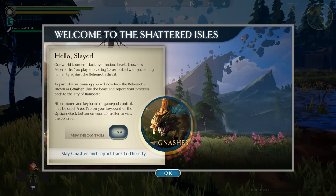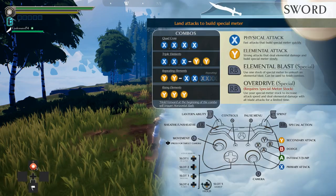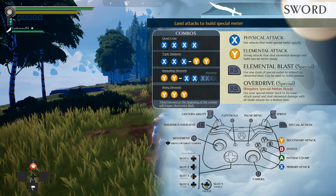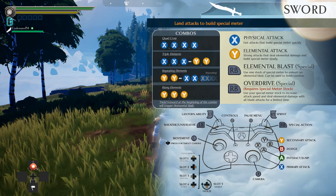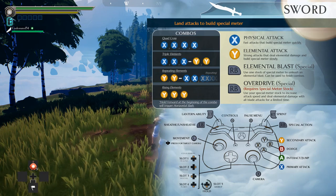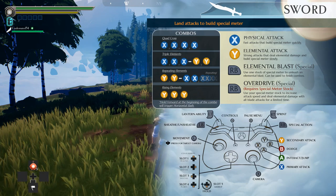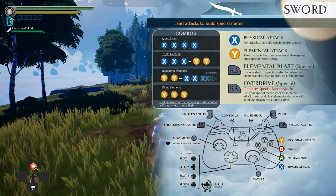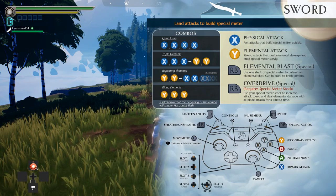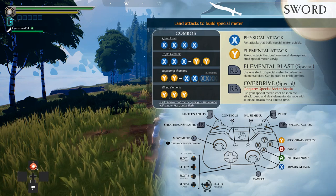I'd rather play with my controller. They've got the whole layout right here — I love this. You don't have to go into the options menu, you just hold down select and you can see all the controls. So intuitive — why don't games do this more? You have combos: a quad-X combo, triple-X, double-Y, and repeating and rising elements. X is physical attack, Y is elemental attack. RB is the special — use one stock of special meter to unleash an elemental blast. Left trigger is your lantern, right trigger is sprint.